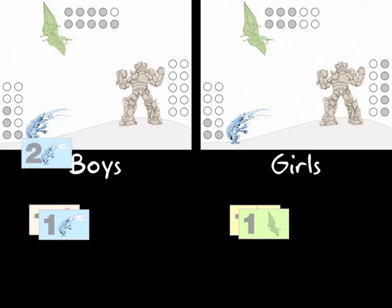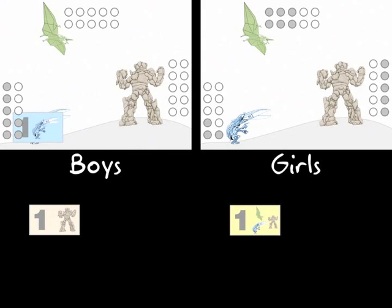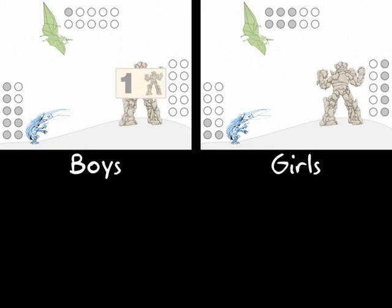It's the boys' turn. They choose two Mr. Scissors and keep them for themselves. The girls give one Paper Pterosaur, which gives them too many, and Mr. Scissors benefits. The boys choose Mr. Scissors for themselves. The girls choose an enemy and decide to give one Paper Pterosaur to the boys. The boys decide to keep their one Rock Monster for themselves, and the game is ended.